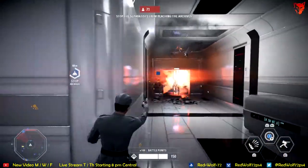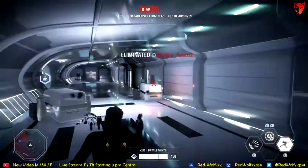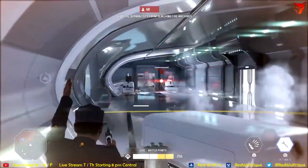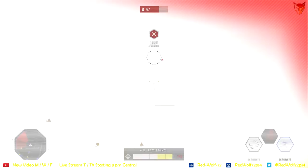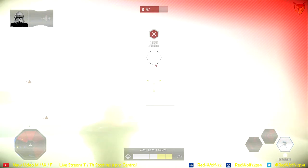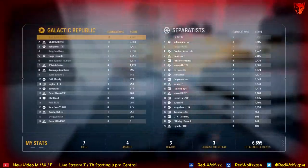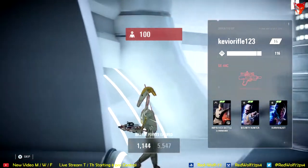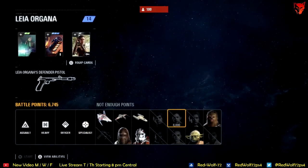If you're on defense and an MTT or AT-AT has been hit with the ion launcher, stop what you're doing and shoot at it. You rack up a ton of points doing this, and for some reason I don't see a lot of people shooting at them. Not only does it improve your chances of winning phase 1, but it lowers the ticket count for the opposing team in phase 2, since the lower the MTT or AT-AT health is at the end of phase 1, the fewer tickets available in phase 2.